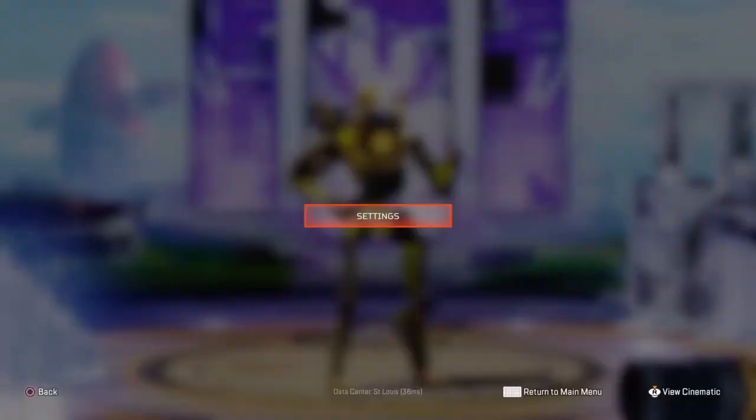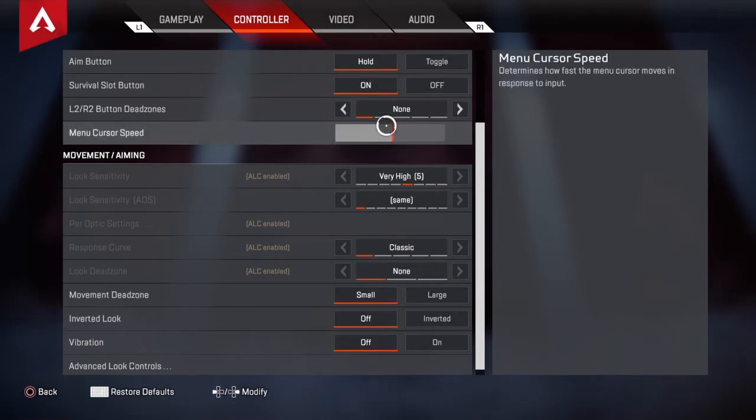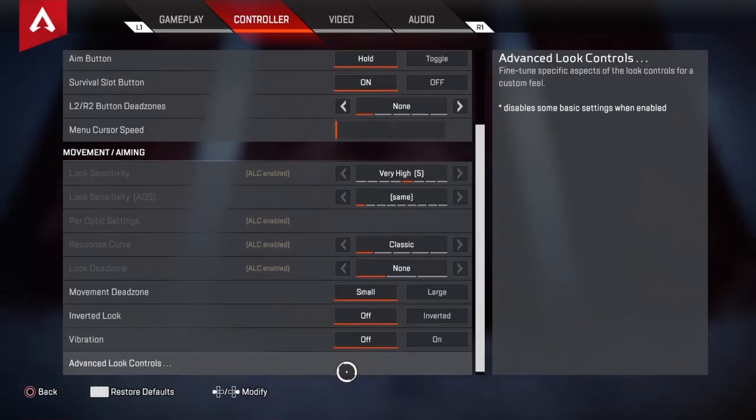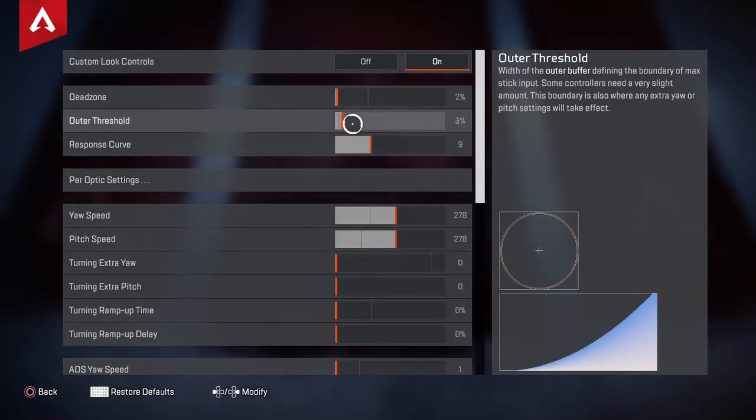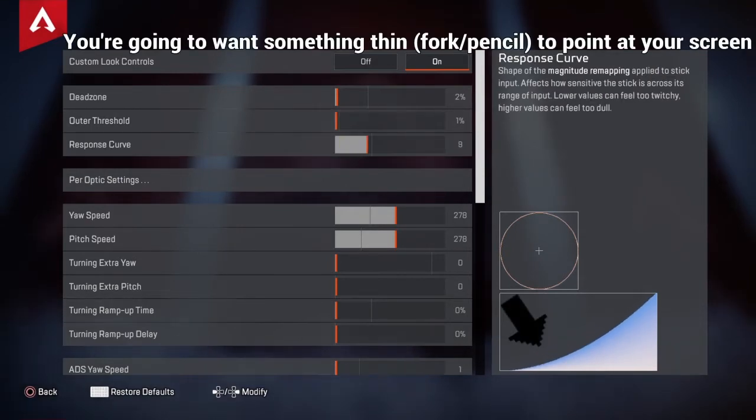In my last video I was fine-tuning the outer threshold but I didn't fully explain it. I wanted to put it in the comment section because putting it in text is easier to follow. I'm going to try and talk through it for people who aren't able to view the comment section, like people who are viewing YouTube on their consoles.